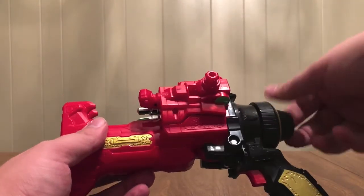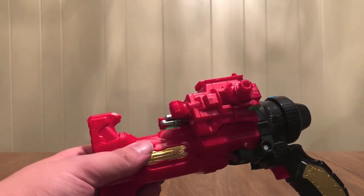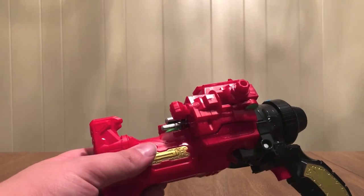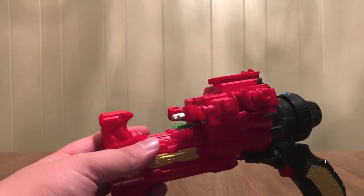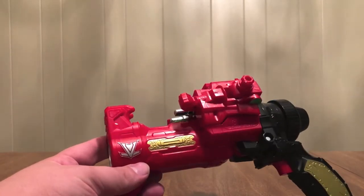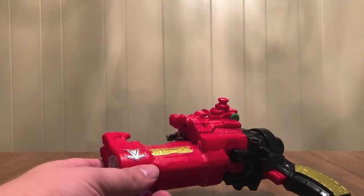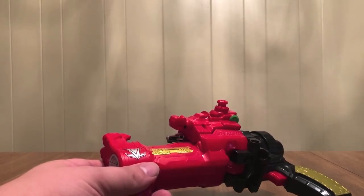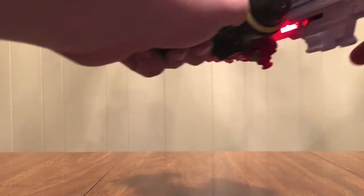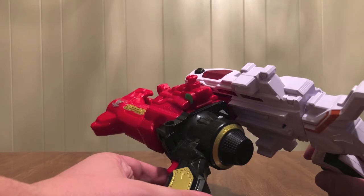You can see this arrow here — when I turn it there, it unlocks to form its robot mode. So they call this Magnum mode, because it's Lupin Magnum. Let's go ahead and put it on the VS Changer once I turn it on. There we go — this way.